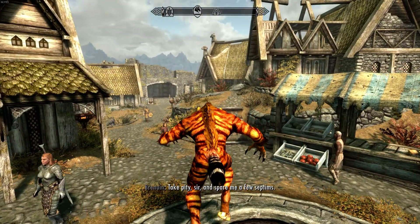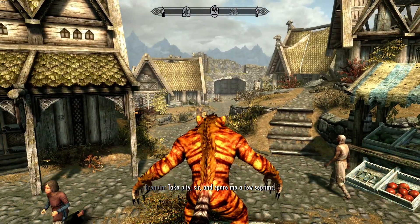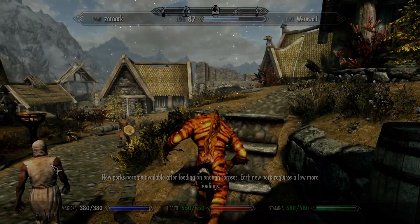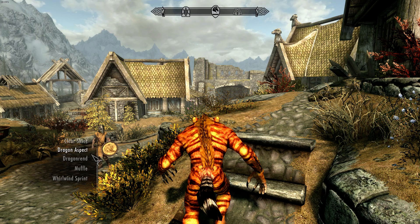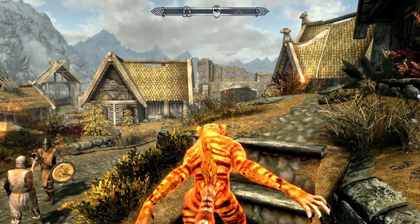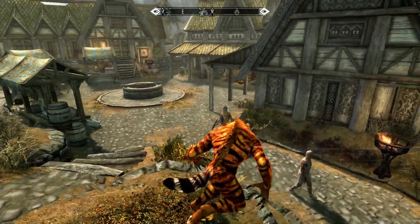One thing that the mod creators did is they allowed you to look at your favorites list, and you can choose dragon shouts. You can choose spells, but you can't really use them. And you can put weapons on, but I think if you put weapons on, the actual attack damage is the weapon damage rather than the werewolf claw damage. But the shouts you can definitely use. As you can see, I can use that, and I now have dragon aspect.